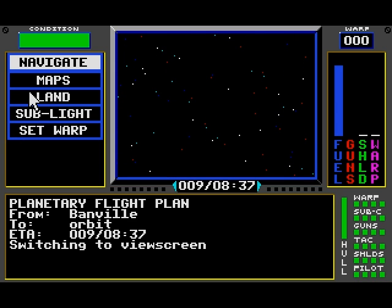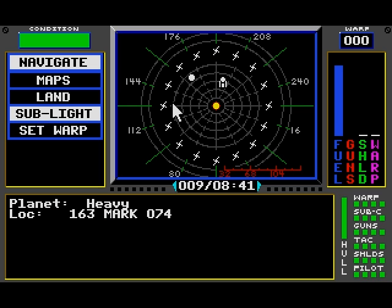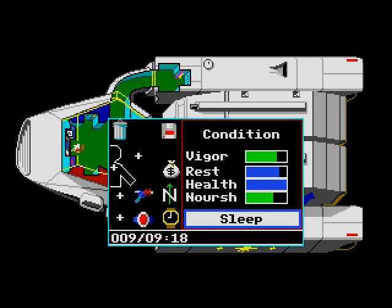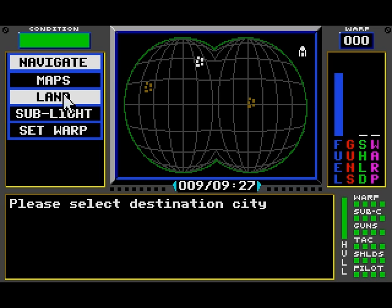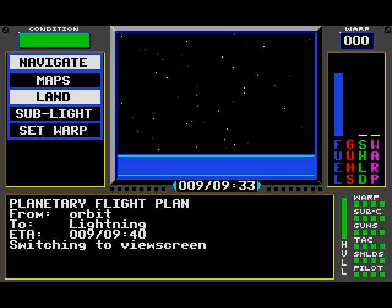After we left off, we'll click on Sublight and go to Planet Heavy. After the course is laid in, we'll take a nap because we could use some rest. Make time speed up a little bit faster — makes us get there a lot quicker. Otherwise it would take at least a full minute or so. So we're going to land in the city of Lightning first.